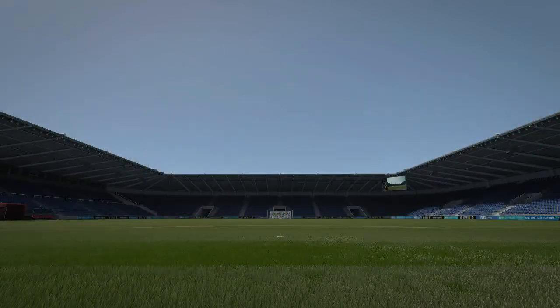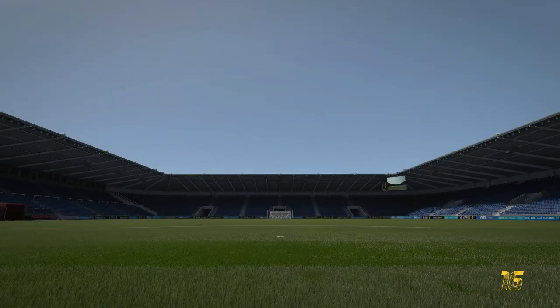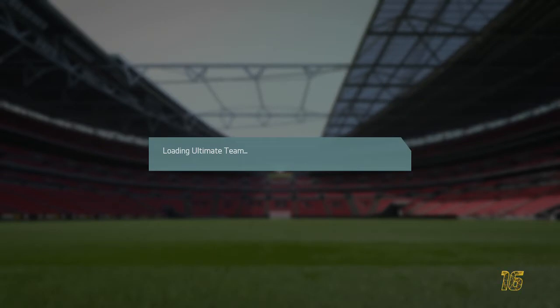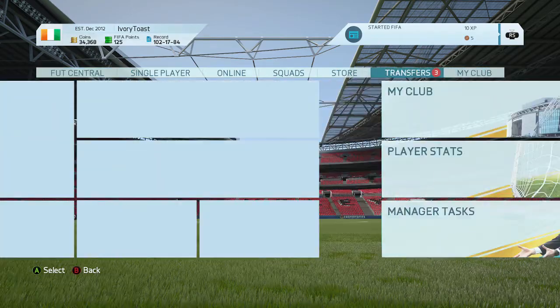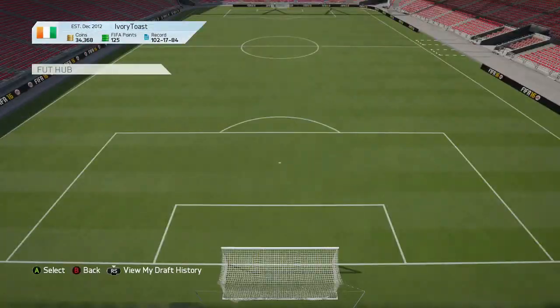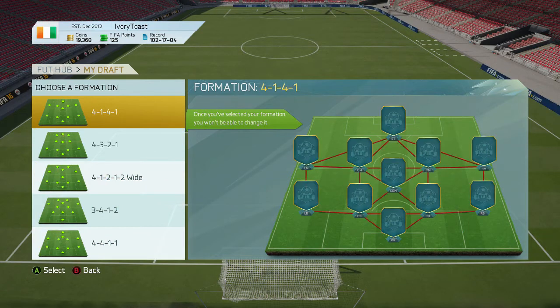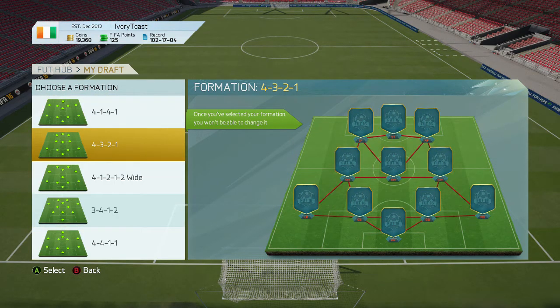I'm going to see how far I can get into the draft prizes. It could end up pretty good, but the chemistry will probably be bad because I'm not choosing for chemistry. I've probably never done this before — I'm calling it the FIFA 16 High Rated Draft Challenge. Going to online draft and spending some coins. For formations I can choose whatever I want, going with the 4-3-2-1 because I think that'll be the best option.